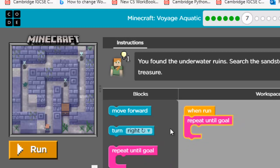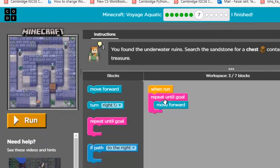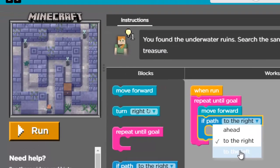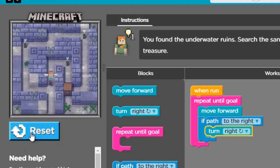First of all, use repeat until goal, then move forward. This takes baby steps to run your code — keep moving until you reach the goal. Now it will get stuck, so I have to use a conditional statement: if path to the right. Place this block, and if path to the right, then turn right. Excellent — path to the right, and that's how you complete this level using a conditional statement.